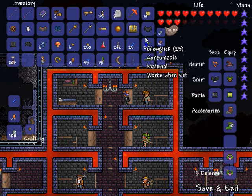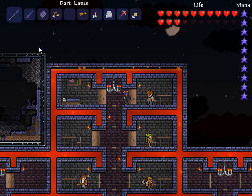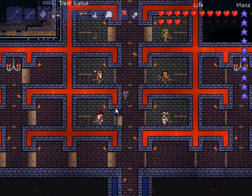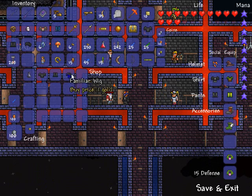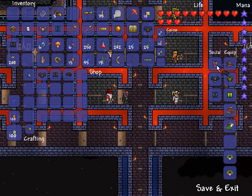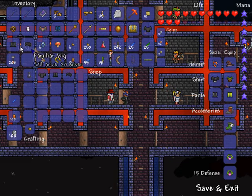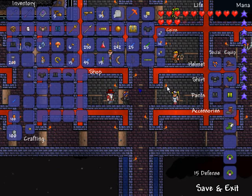We've got some new social items. We have the familiar shirt, pants, and wig, which can be sold from the clothier at any time. You can go to him and he's just selling these. You can pick that up and it sets you to the clothing you're normally set at. Since I'm all black and bald, that's why it's all black for me, but it probably looks different depending on what your character looks like. It makes you look normal even though you have armor on.